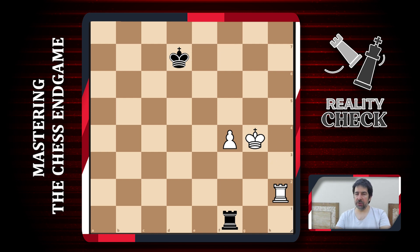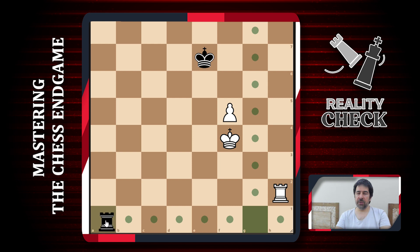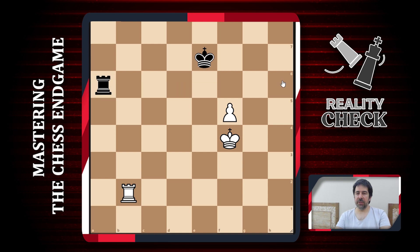This is one of these situations where black wants to come with his king closer to the pawn. Let's see first what happens if we let black do that. If we try to push our pawn to get a new queen, the black king comes closer. We cannot push so we come a little with the king. Black will check, then maybe go here. White plays a move, and black should put his rook to the sixth rank and king to f7. This is a fantastic drawing position.